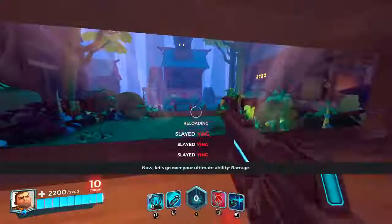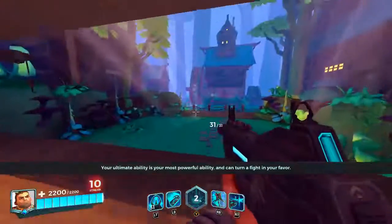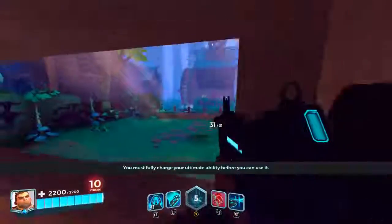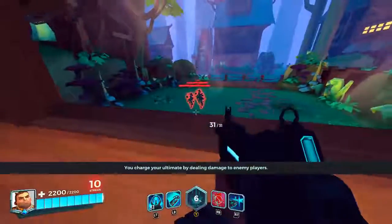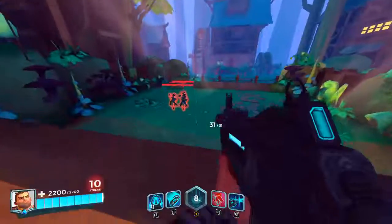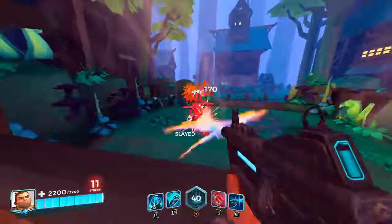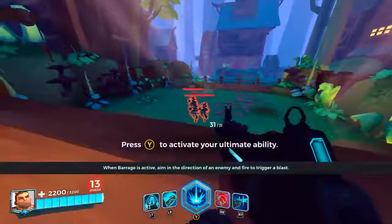Now let's go over your ultimate ability: Barrage. Your ultimate ability is your most powerful ability and can turn a fight in your favor. You must fully charge your ultimate before you can use it — you charge it by dealing damage to enemy players. When Barrage is active, aim in the direction of an enemy and fire to trigger a blast.